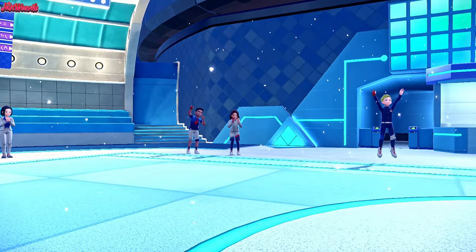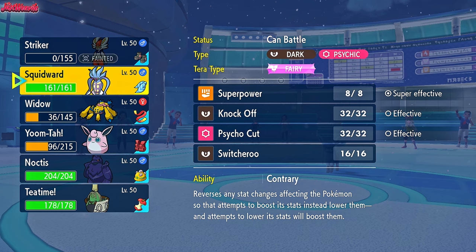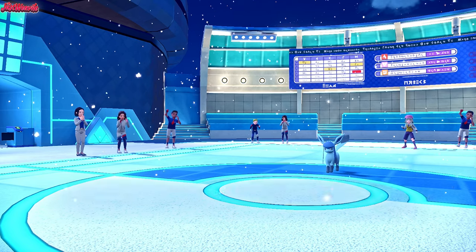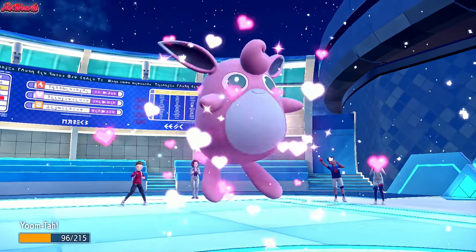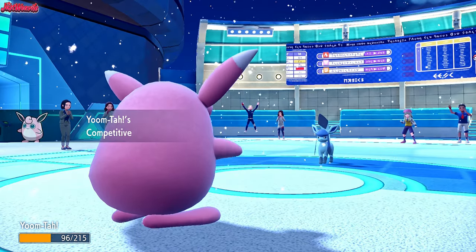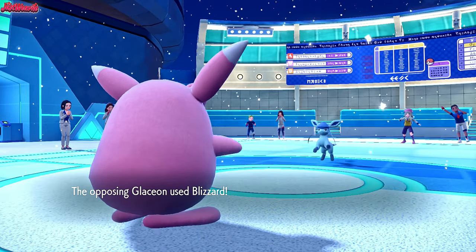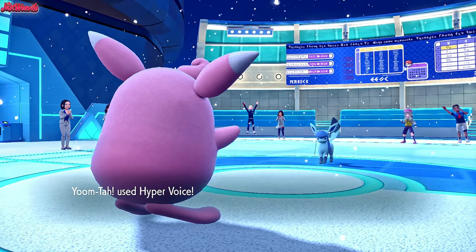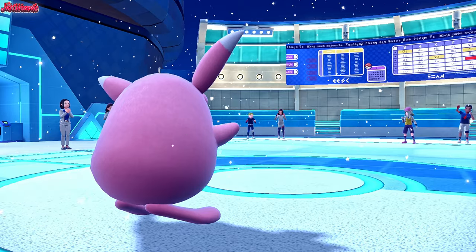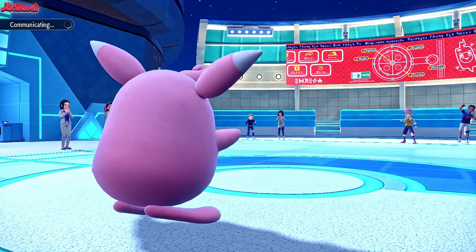Now, does the Snow wear off this turn? I think it does. I'm confident we can just go Wigglytuff here. Yumta comes in and gets caught in the Sticky Webs, which means we're going to get that Competitive boost real quick. We go for a Hyper Voice, which should take them out. They go for a Blizzard, but it's not going to do much damage with the Aurora Veil up. Hyper Voice cleanly takes out the Glaceon - two KOs for Wigglytuff. Ninetales and Glaceon both went down. The Snow does stop, so the Aurora Veil stops as well.